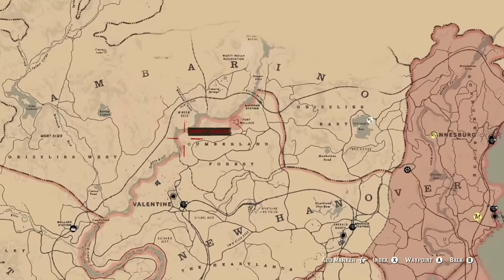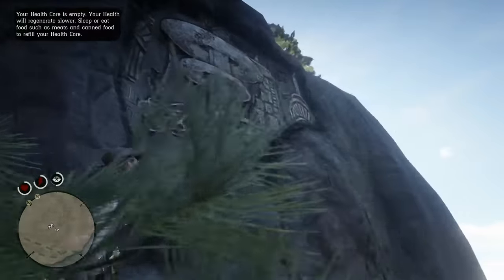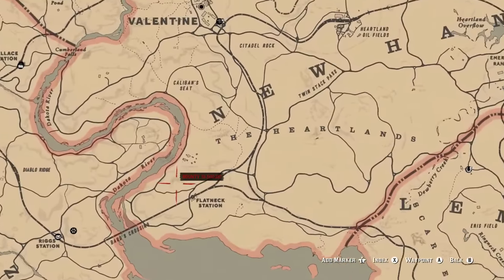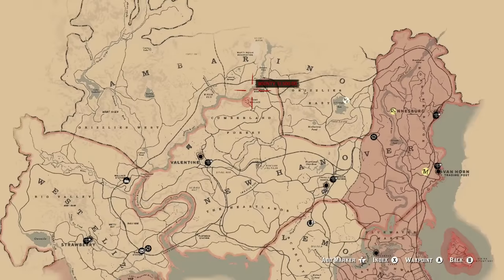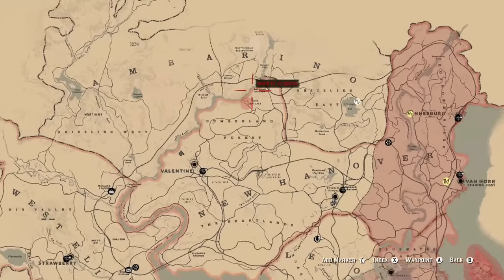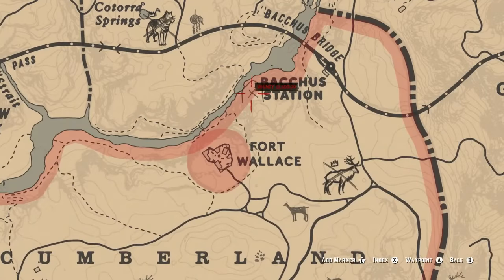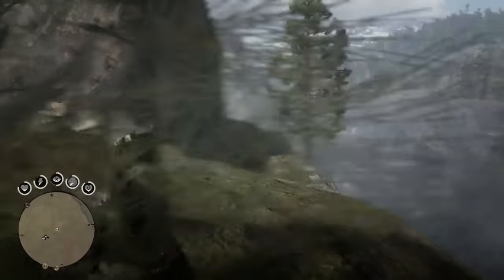The next one is a little bit south, right next to the sea in Cumberland Forest — located directly here on the outcropping of rock. The next carving is right down here between the bend in the river and the Flatneck train station, located on the hillside. The next one is also very close by, right next to Bacca station, again on the rock face.